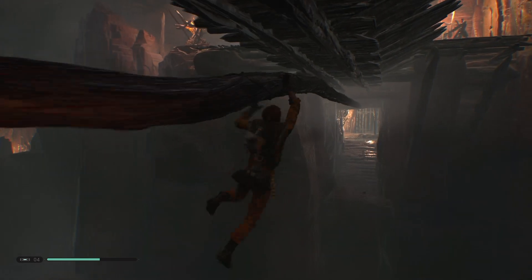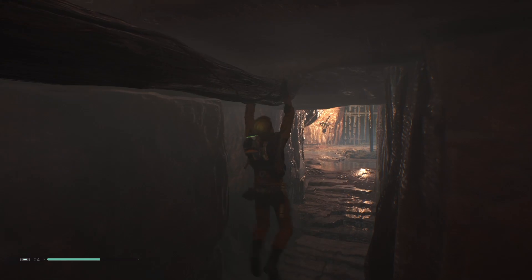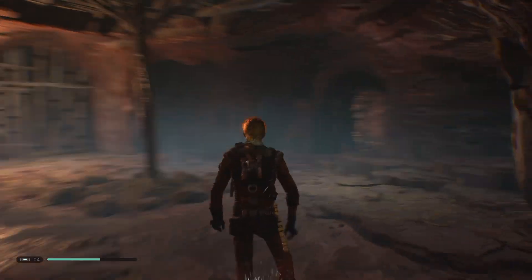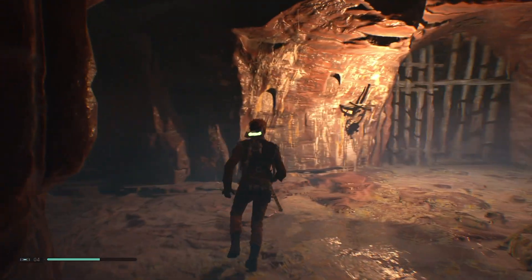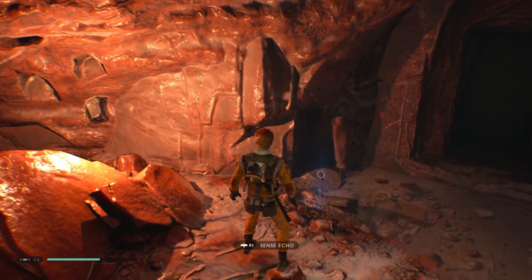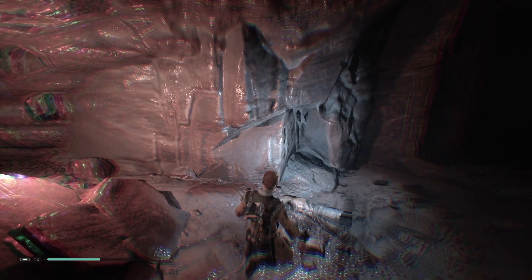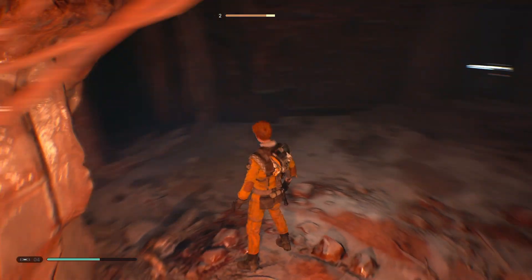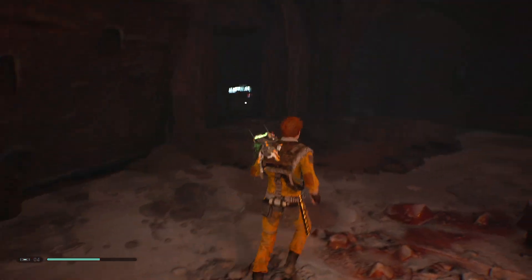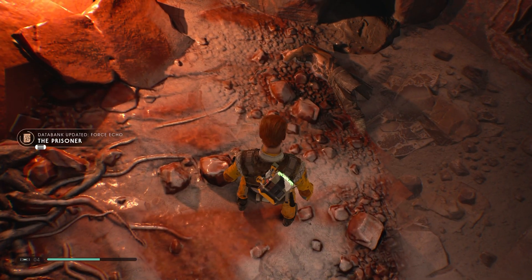Over here. Honestly, I had no idea this was here when I pulled the bridge down — I just wanted to see what would happen. Like you and the cutter on Kashyyyk. Let's see what's over here. 'We have sacrificed too many. He's too dangerous.' Who are they talking about? I still think that they're talking about the old guy. The prisoner.